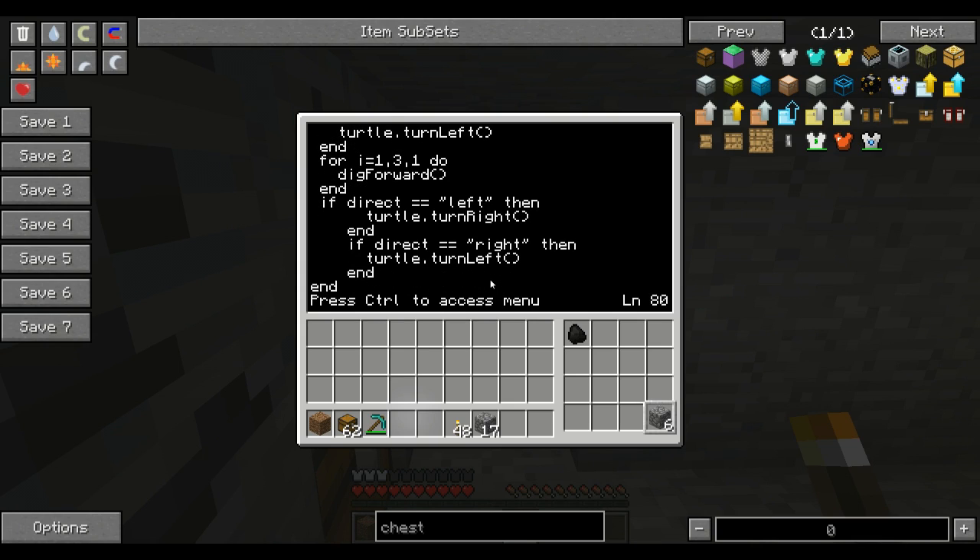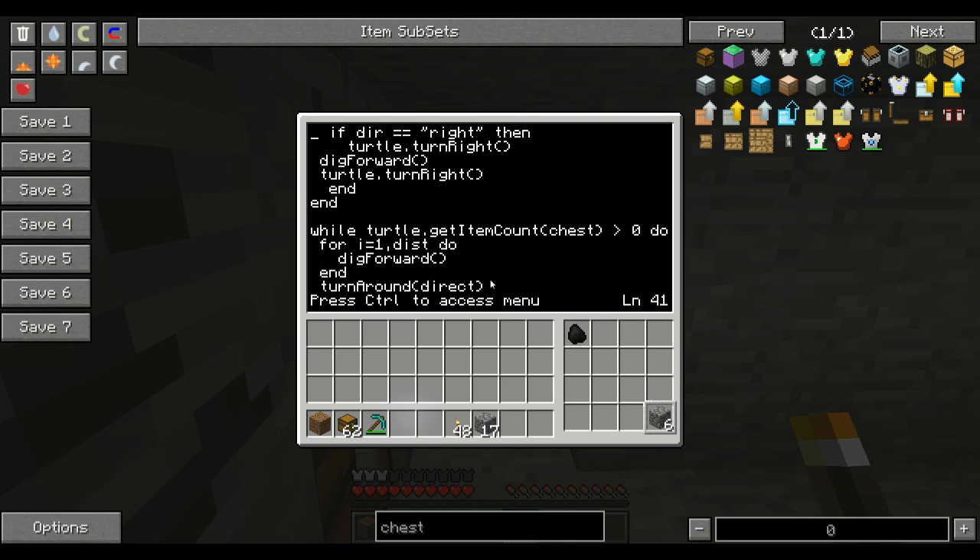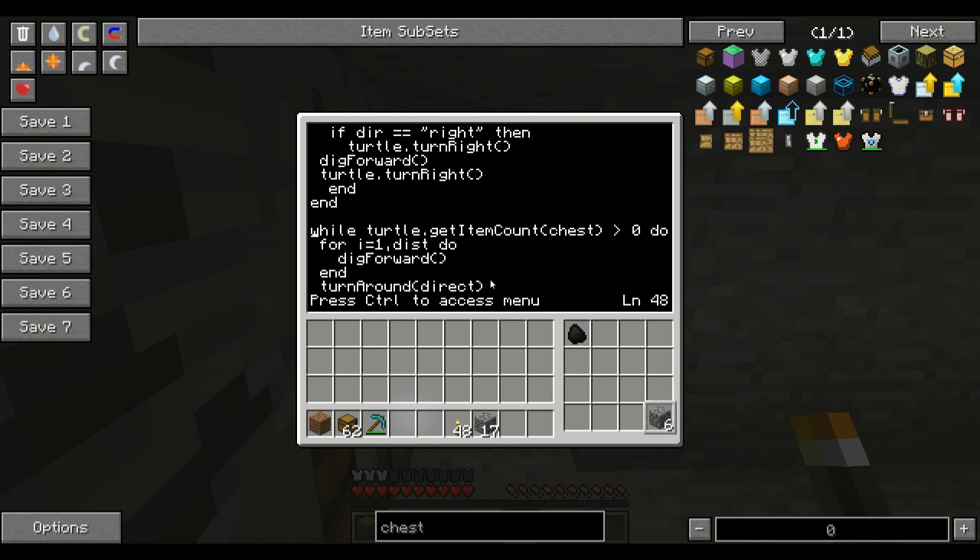So that basically is the code. It's going to turn and when it gets through this, it turns back to the appropriate direction to start the next tunnel, checks the chest, and repeats. Again, this is the beta version. I'm going to label it as beta when you download it. If you want to implement it in your world you can, but disclaimer: it is beta. Once I add the torch feature or any other features you think would be necessary or helpful, please let me know and I'll go ahead and add them if I can.